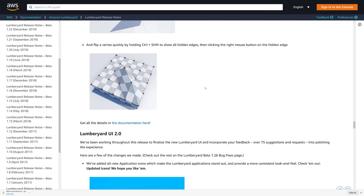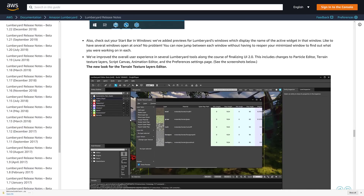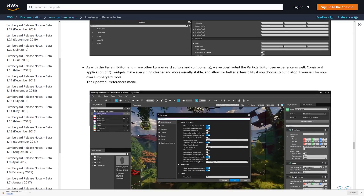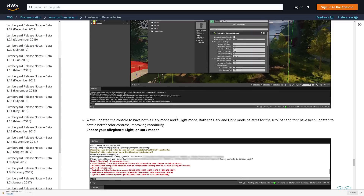Hitting Control and Shift shows all hidden edges, and clicking the right mouse button on a hidden edge reveals it. UI 2.0 brings new icons in action and updates to a variety of windows including the particle editor, terrain, texture layers, the script canvas, the animation editor, and the preferences settings page. You saw the new docking options that are available — you can really super-organize things and get them onto multiple monitors with a nicely cleaned UI.